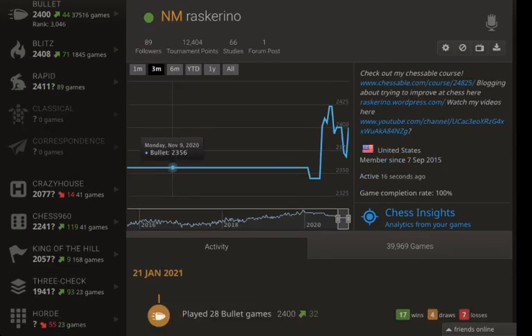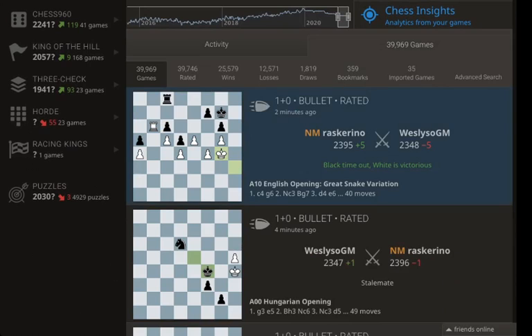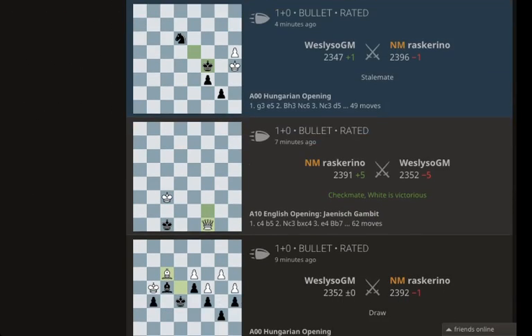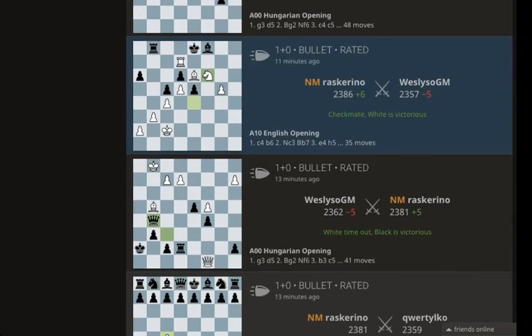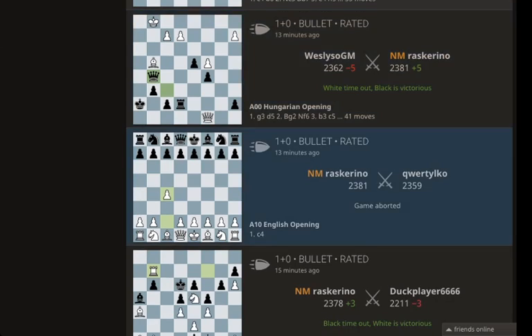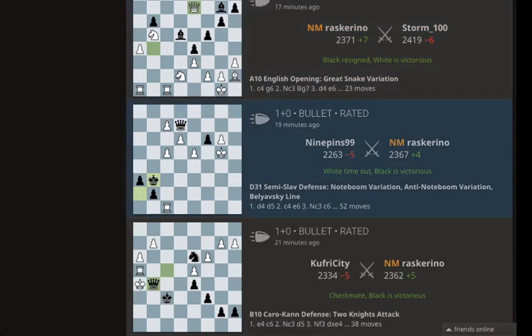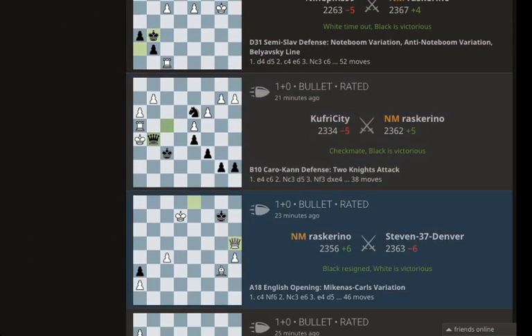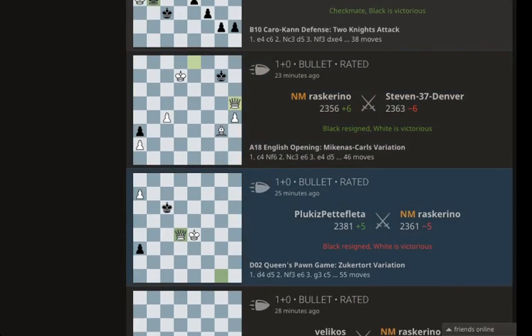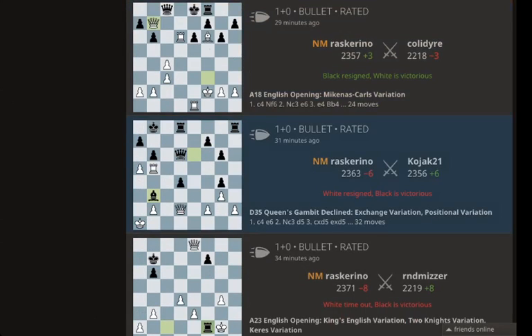This is the day two recap. I played a bunch of games and hit 2400. A bunch of them were against Wesley Soe GM, and most of those were with openings that I am not particularly invested in checking again, but we will skim through and look for things to improve on. We're only looking through games I played in my second session today, so it should all be within the last hour.